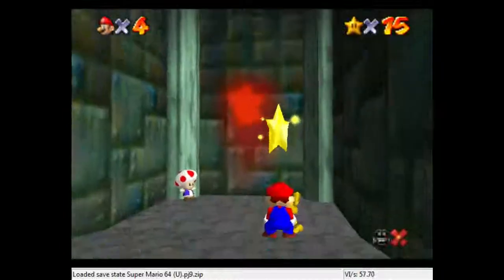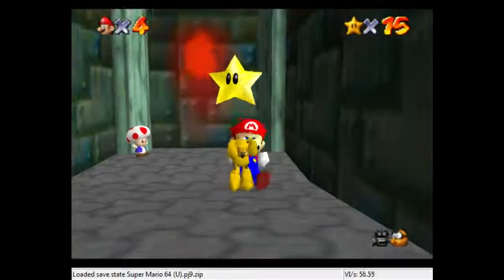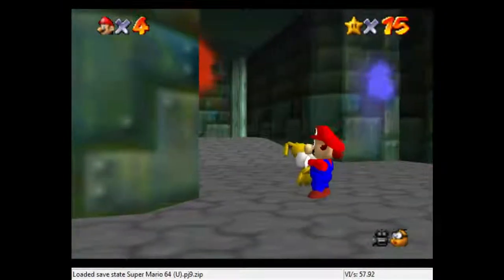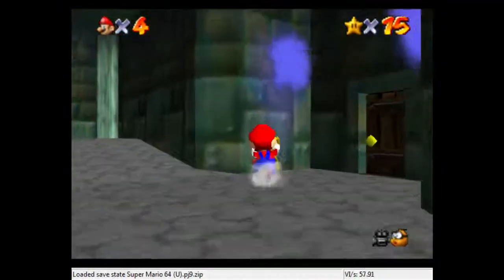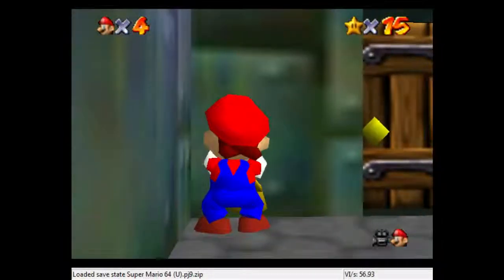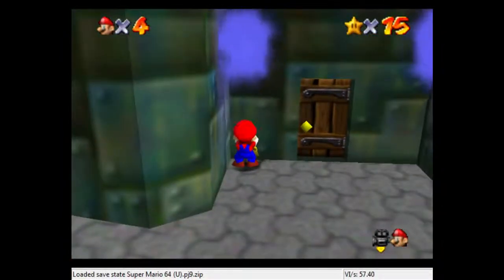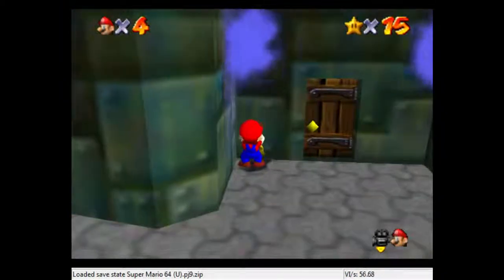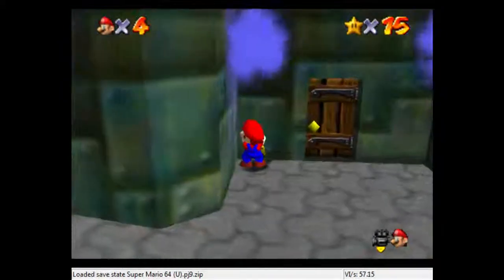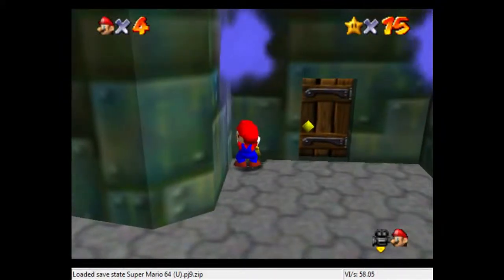So there are three steps to getting through the first door. The first one is forcing the angle. The way to get the correct angle every single time is: first, go into this corner; second, push Mario cam; and finally, push C down like that. Now, if for some reason that isn't already the correct angle, you can push C left once and it will automatically correct the angle that you need.